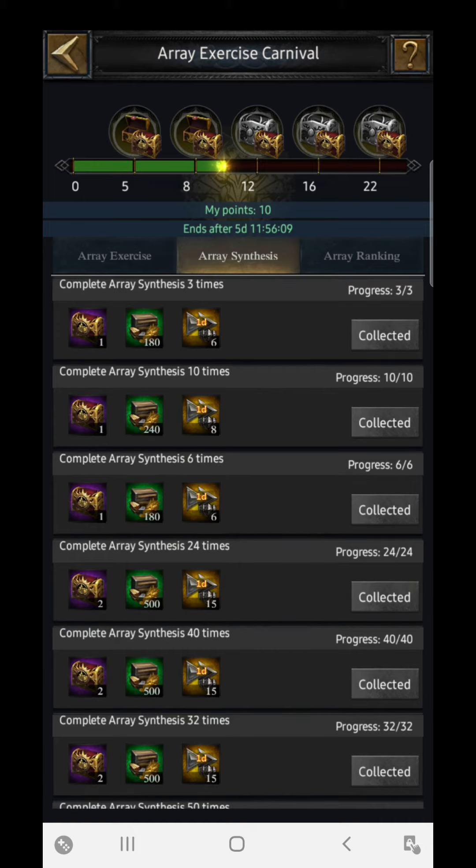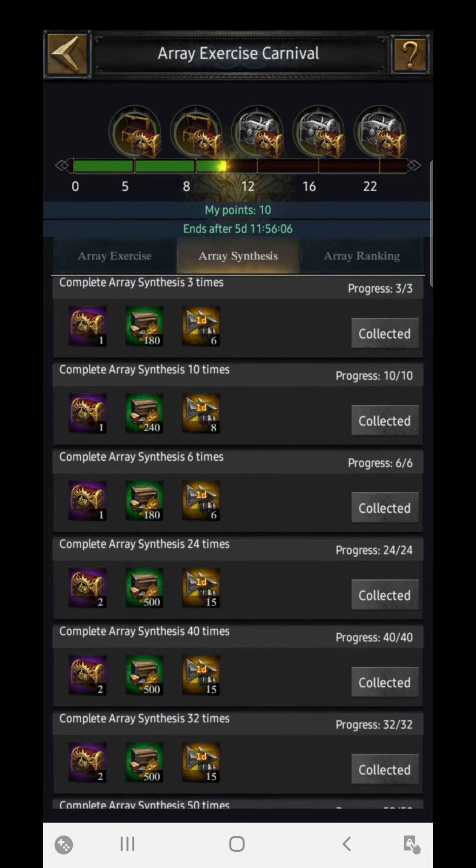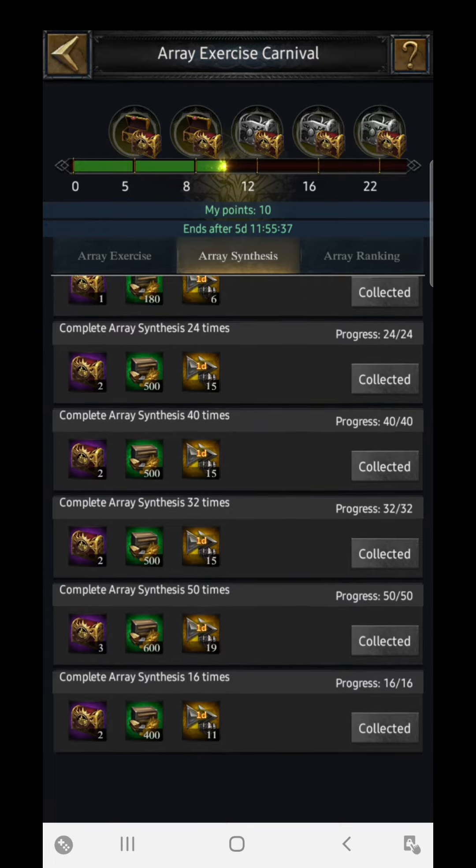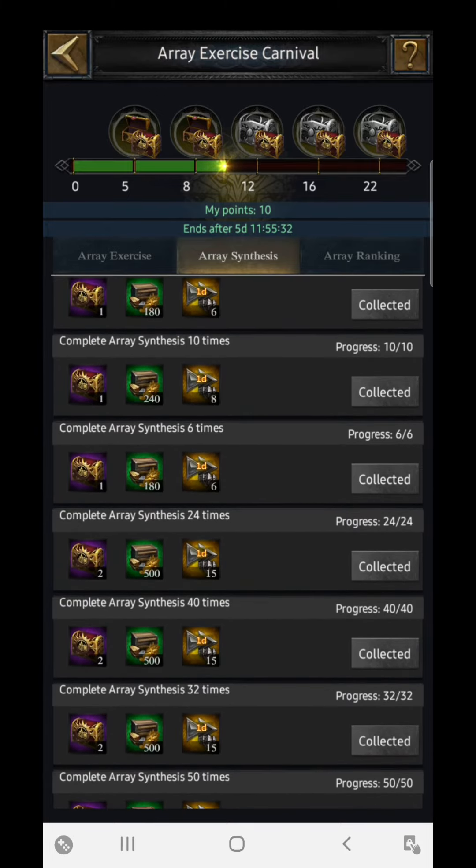The rewards from Array Synthesis include a Purple Array Gift Box, added Training Supply, and 24-hour troop training speed-ups. The best thing is you don't have to do much — just synthesize green quality arrays into another green quality and grab all these rewards for free. There are more than 50 to 60 days of training speed-ups available, which is very useful for the upcoming conquest week of training.